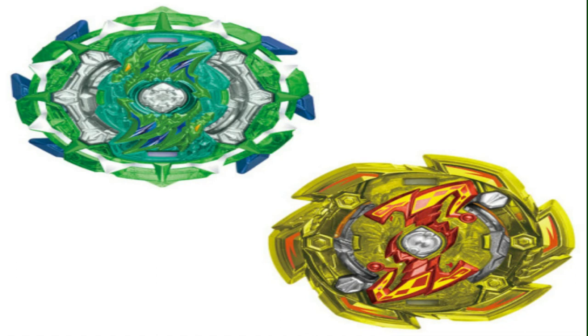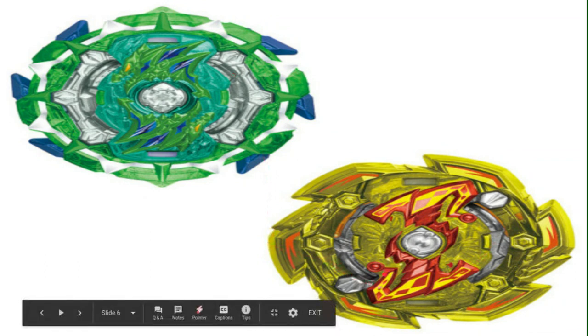Moving on to Fafnir — I like the color scheme. It gets a part of its actual stock combo. I don't know if Zenith is good — it seems pretty light, really light.